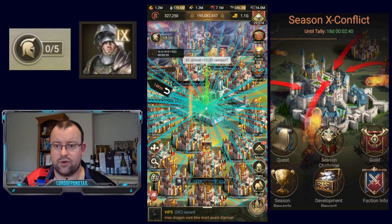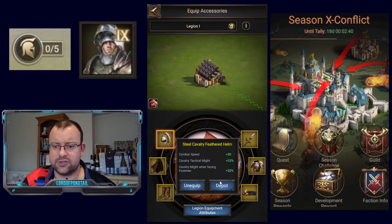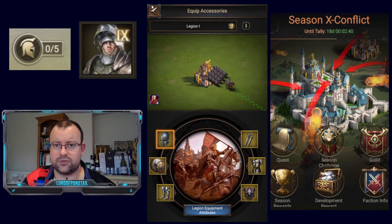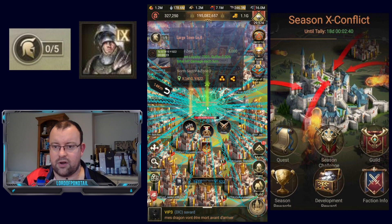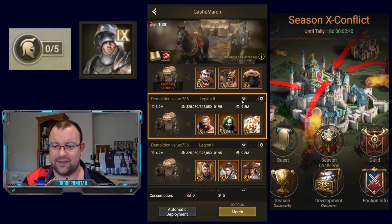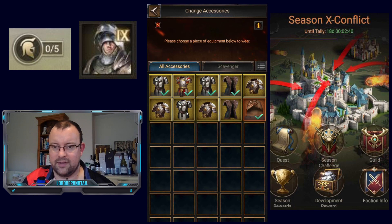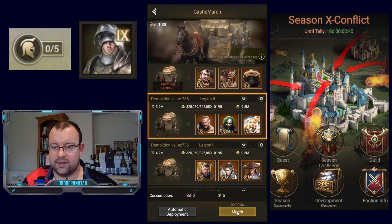I've got a full set of Dragon Master gear with that Legion, and then I just need to swap over to my Footman gear. I have another 2 full sets of Footman gear and about another half a set. So I'm going to be a little bit slow taking this structure — we're all taking it because we've got nothing else to do at the moment.